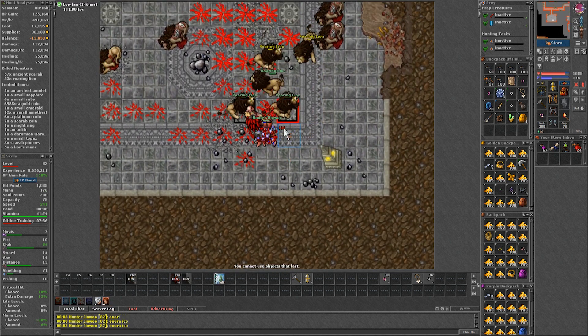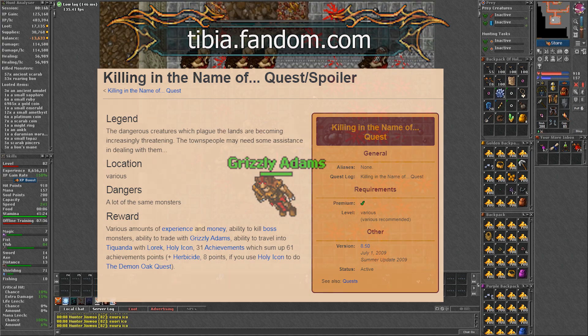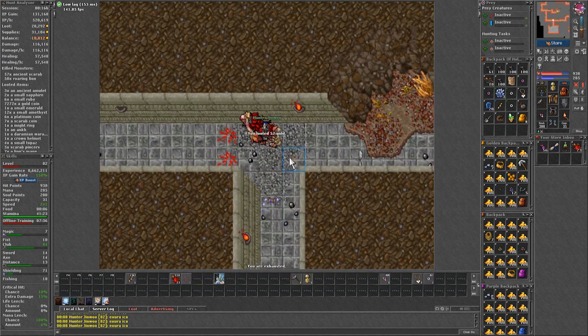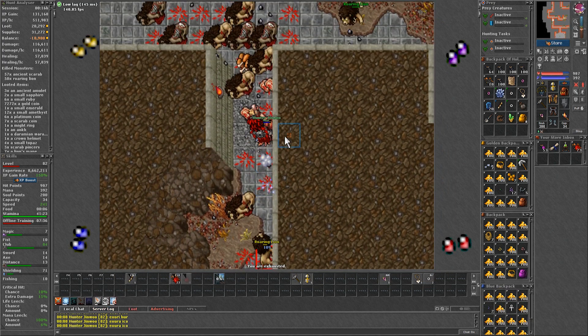Also remember that if you are under level 80, you can pick up the task for ancient scarabs at Grizzly Adams. And lastly, if you are wondering what the rest of the quest is for — once you finish it, you will be able to do a task that is repeatable every 24 hours.